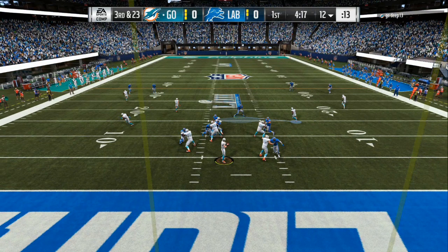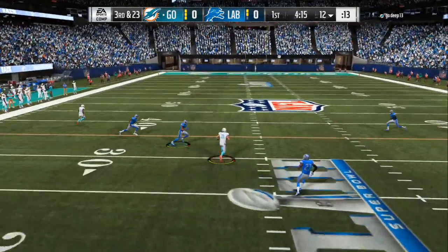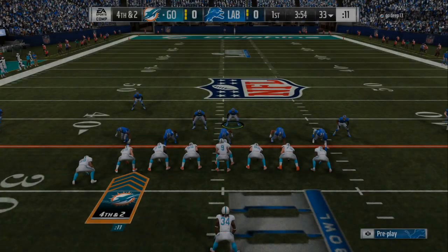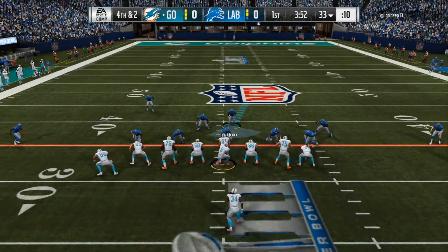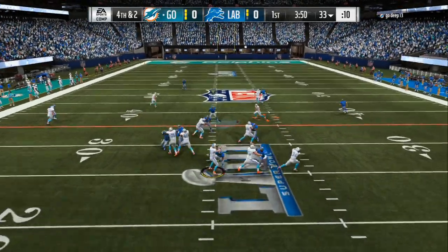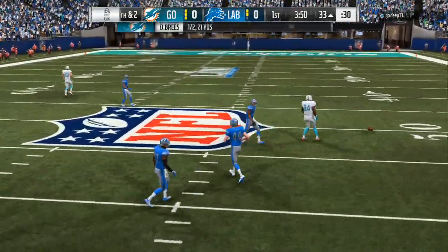On third and 23 I should have taken the deepest route, which was that guy going straight up the seams, so I put myself in a tough situation. I didn't put more coverage on the field, but that's okay because on the next play, fourth and two, I'm able to man up people on that right side. The only thing you're responsible for is a quick in route or somebody on the left side going out — he doesn't get enough time and the blitz pressure gets there.